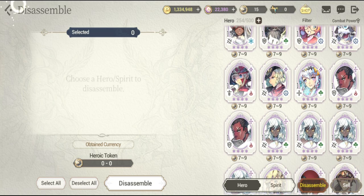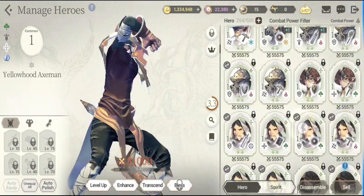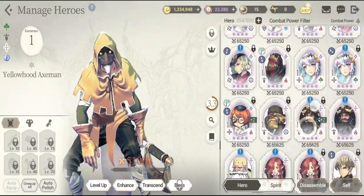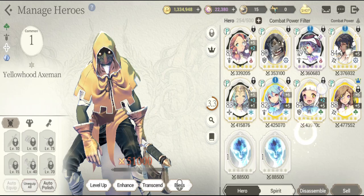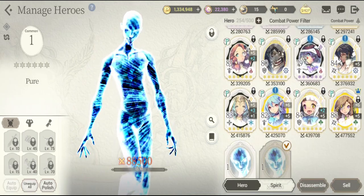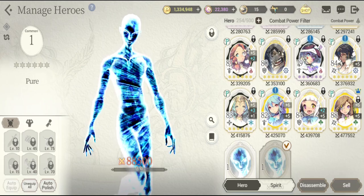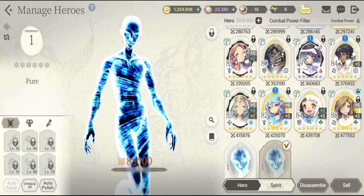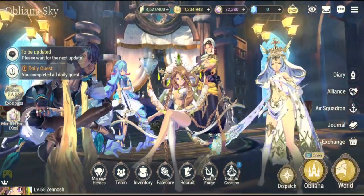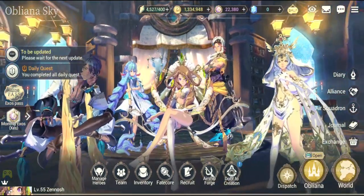With the excess of heroic tokens, you can pretty much use them to summon the fodder units known as pure. The pure are those kinds of units that will allow you to get the 6-star hero units. The question is how to get pure from the ancient token that you've got by disassembling a massive number of hero units.